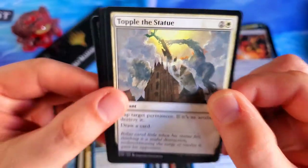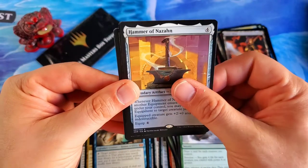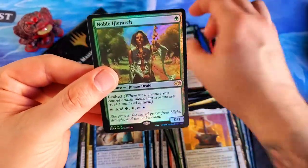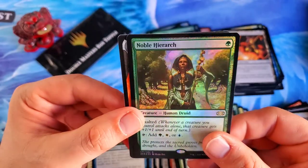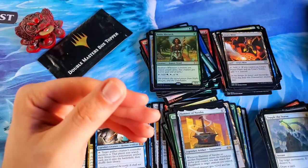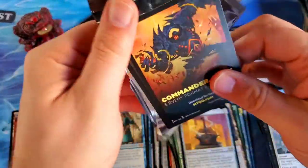Shamanic Revelation for our first rare, followed by the Hammer of Nazahn as the second rare. Darksteel Axe for the first foil, and then — first foil rare — it's a Noble Hierarch! We haven't gotten that in the regular version, but it's so nice to get it in foil. That is a very good foil. We are getting some decent foils. And with that, we are on to our last stack. This has been a really cool and fun opening.